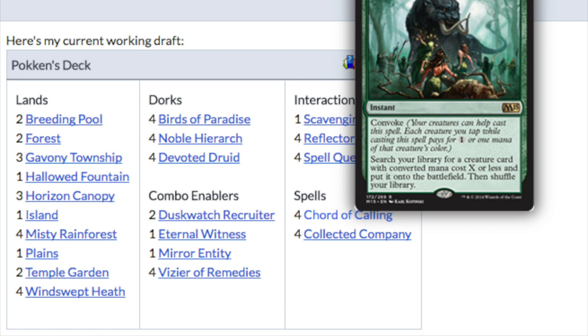This deck reminds me a lot of Melira Pod — the core elements are exactly identical. If you had the Melira combo deck you'll have this deck as well, because it's not that much more expensive. Devoted Druids have gone up a little in price but they're still commons, Duskwatch Recruiter is uncommon, Eternal Witness is uncommon, Viziers are uncommon from a new set, and the fetch lands have gotten a lot cheaper. Let me know what you guys think of this deck — I'll play test it at FNM and let you know how it goes. Next Friday is Modern FNM, so I'll have the deck fully made by then. Leave a comment below — bye guys!